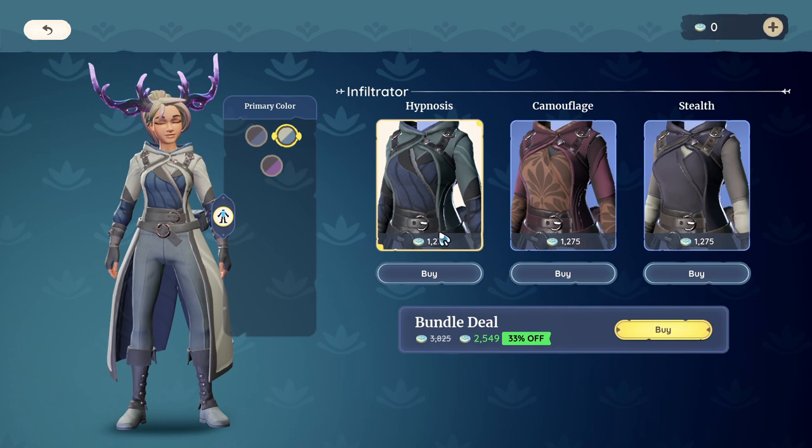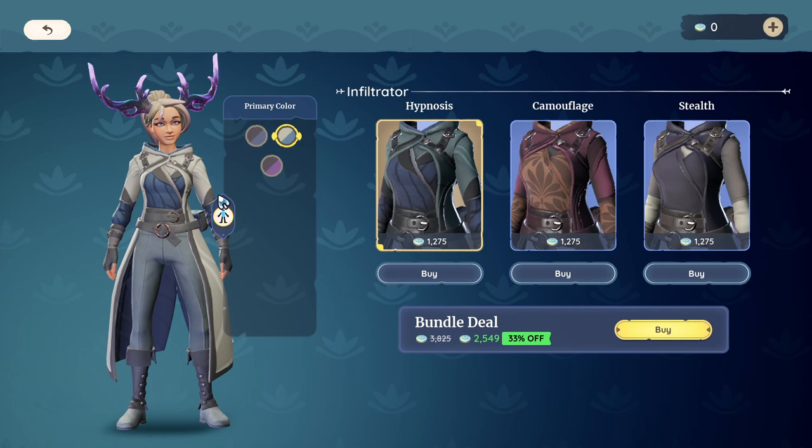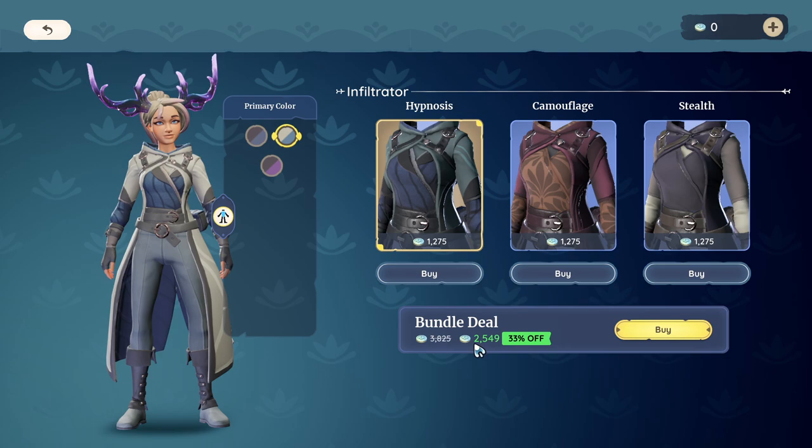One thing the game also doesn't really tell you is that each one of these outfits includes a top, a cool cape piece, and a pair of bottoms. You can mix that top and those bottoms with different pieces from other outfits you've purchased, or just the general ones that came with the game itself.